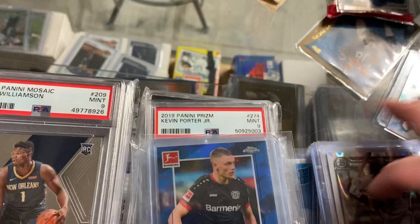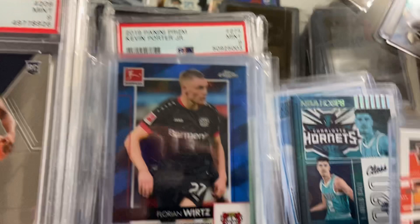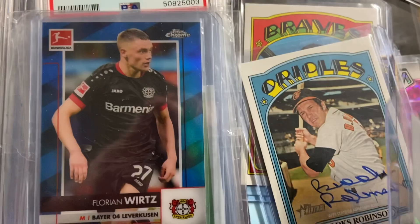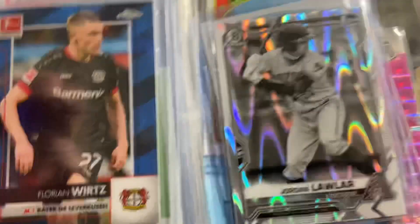And then some single cards here that we picked up. Nothing too amazing — Joshua Allen Rookie, Canvas Burrow, Pink Burrow. A couple little packs worth of Gold Label with a Joe Adele. Freddie Freeman Heritage, Brooks Robinson Heritage, Jordan Lawler.